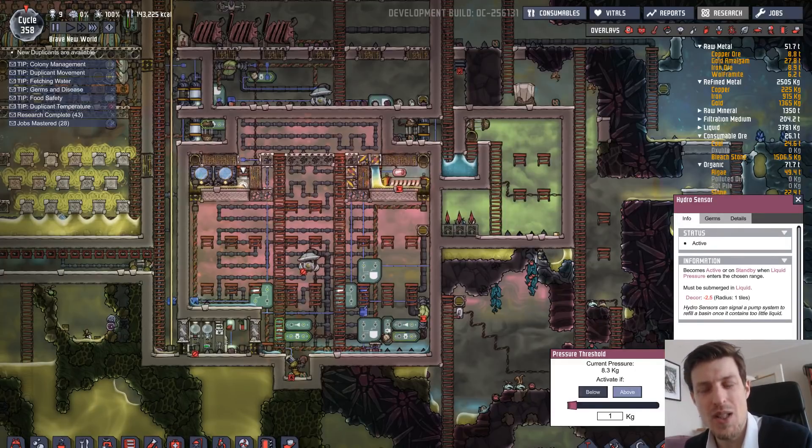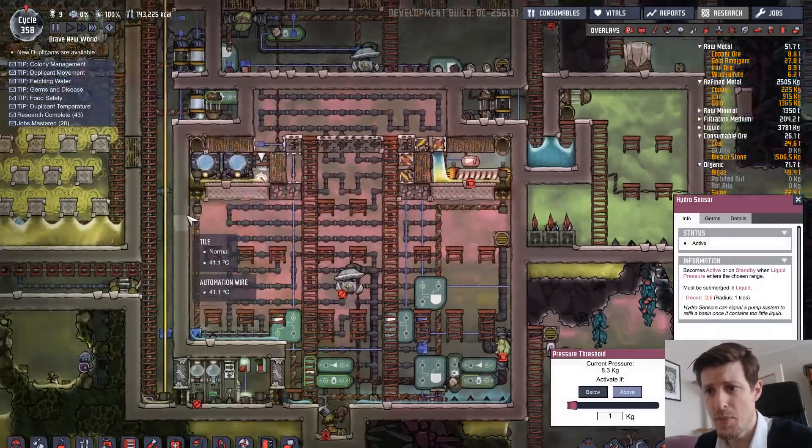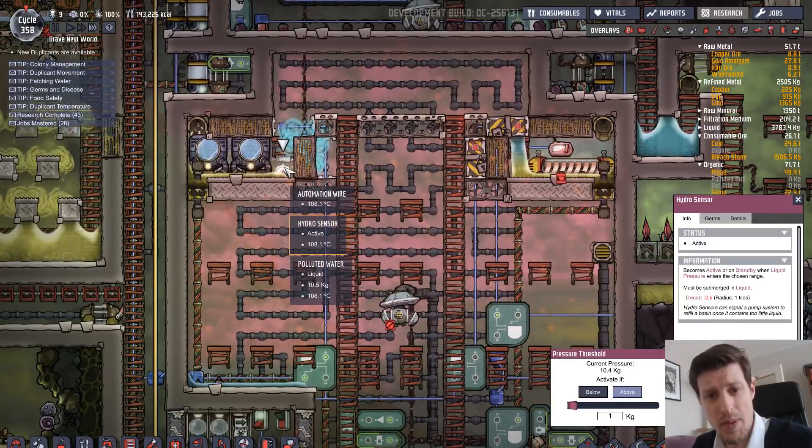In this case what people usually talk about is something called the liquid cooling bug, which pretty much means liquid cools more than it should in quite a lot of different circumstances. To a small degree this machine actually gets its cooling from the liquid cooling bug — but most of it does not, and I'm going to explain why. Without going too deep, pretty much the liquid on the floor that gets dropped down on the aqua tuners cools them a bit more than it should.